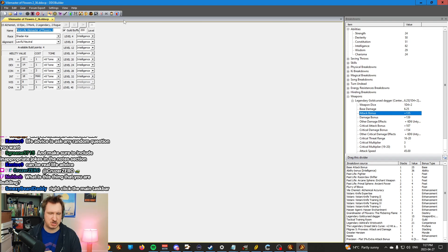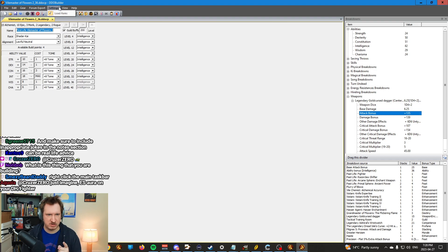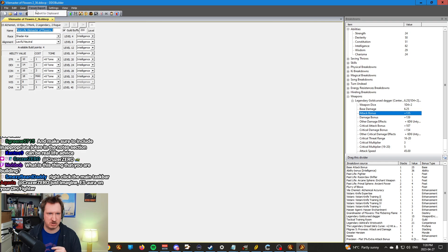So yeah, anyway, that's pretty much it. Go out there, build your characters, have fun, and enjoy yourself. Also, there technically is a dark mode here — under Application Look you can change the visuals, like a Black style, but there's no real dark mode. Dark mode is in the new DDO builder being put together by Matrim, which is accessible by Matrim. And you can see that there.